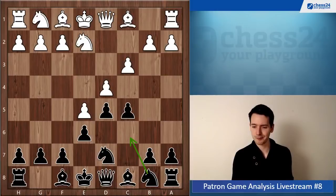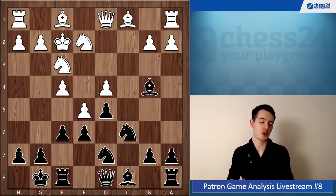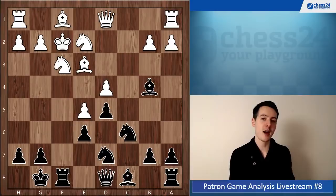Takes, takes, knight c6, f4, bishop e4 check, king f2, castle. I think it's all fine what you did here, and f6 is exactly the right way to play. If the opponent's king is in the center you want to open up the position to get to him. The king on f2 is quite vulnerable, and if black is able to open up the position he has a very good chance. Here you had a chance to blow up the position completely and put immense practical pressure on your opponent.